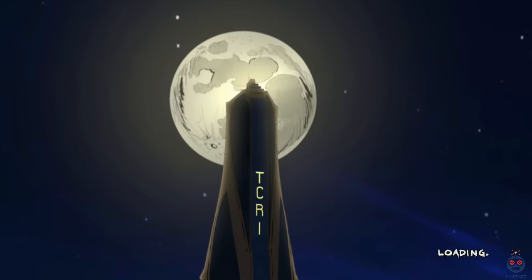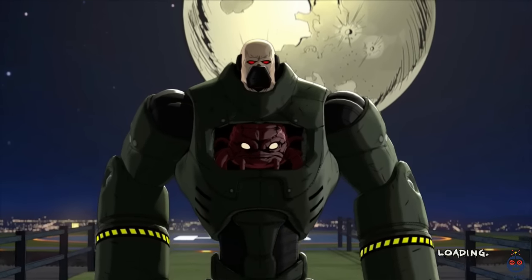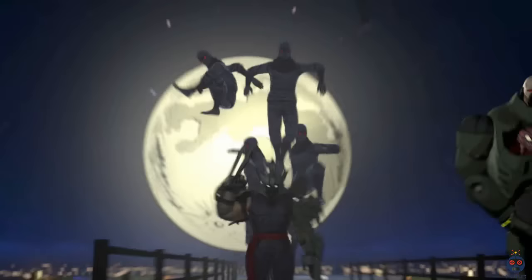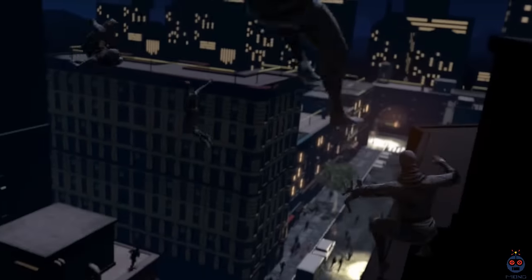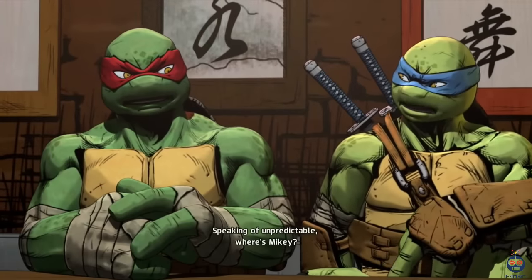Eh. First of all, can we just talk about these graphics? Characters and backgrounds seem ripped straight from the pages of IDW's current Ninja Turtle comics, using a slick cel-shaded aesthetic. Perhaps they don't pop quite like Wind Waker's visuals, but this may be the best effort yet at emulating comic book art in a video game.